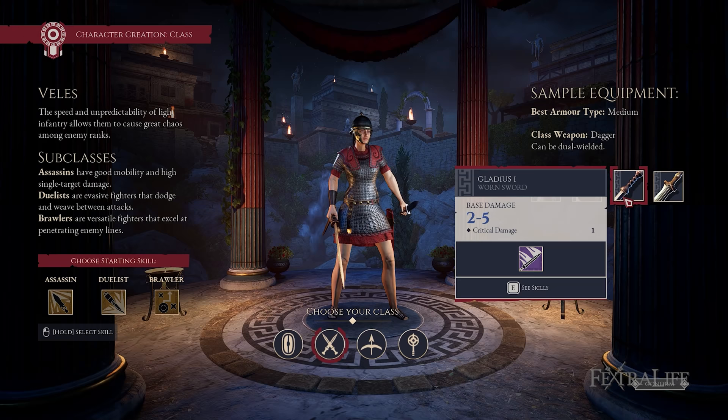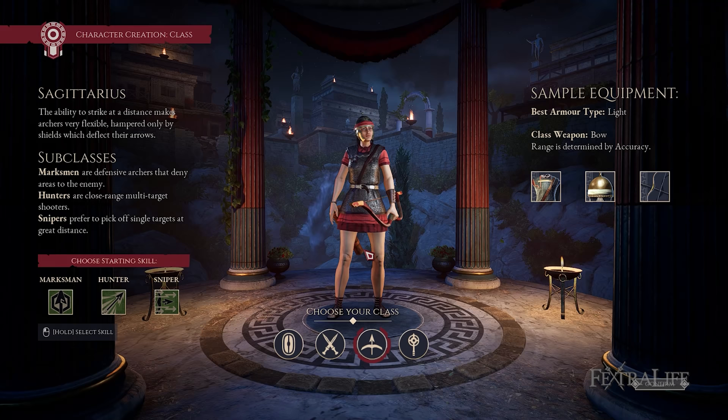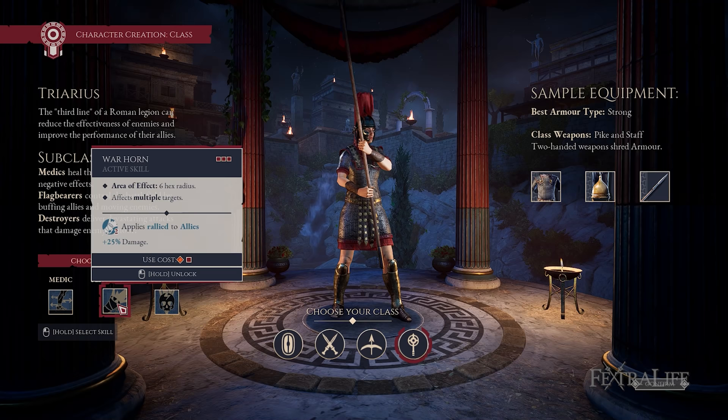The Veles are agile soldiers who generate focus to activate extra skills. Their subclasses include the Assassin for single-target execution, the Duelist who navigates the battlefield with evasive tactics, and the Brawler who uses unarmed damage to penetrate enemy formations. The Sagittarius is the only ranged attacker, able to become a Marksman to hinder enemy movement, a Hunter who balances close and ranged damage, or a Sniper for precise single-target attacks. The Triarius is the support class, with subclasses including the Medic, the Flagbearer for crowd control and morale, and the Destroyer who shreds enemy armor.